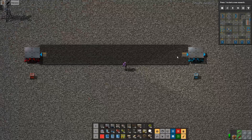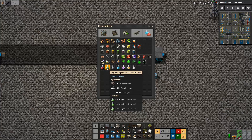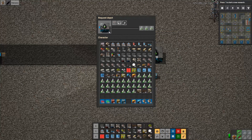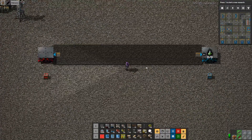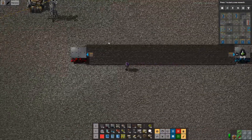Now we have a supply depot and a request depot connected through a road, but that's not quite enough. As soon as you click the request depot, you can select what you want to request — in my case, I'll set it up to use logistic science packs as our test item. The overlay changes, and you can see it says we can put in transport drones and petroleum gas. I have logistic science packs in the supply depot, but nothing happens — that's kind of like having a robot network without robots.